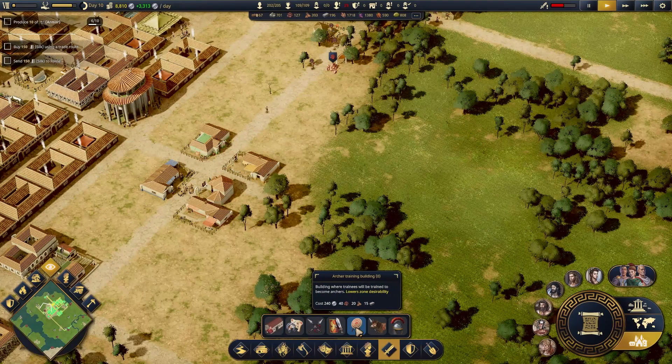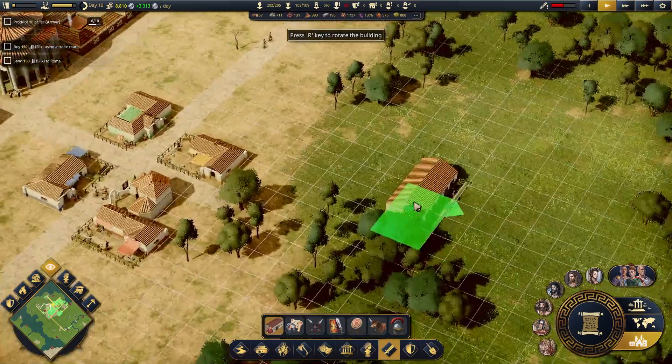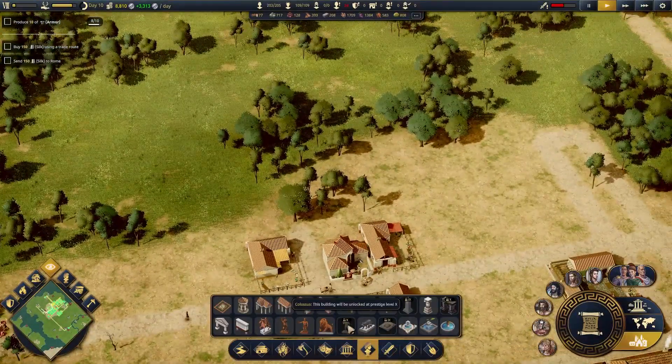All this is great — infantry training, archer training. So these are all the trainings. Let's build like a military base — basically, that's what we should do. That's going to be awesome. I just got excited by my own stupid idea.